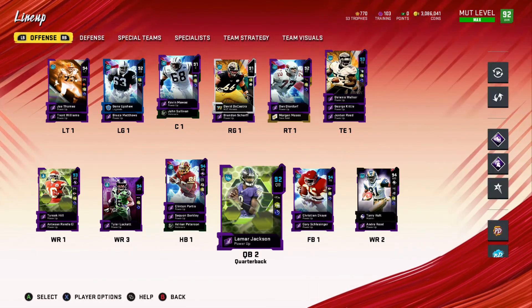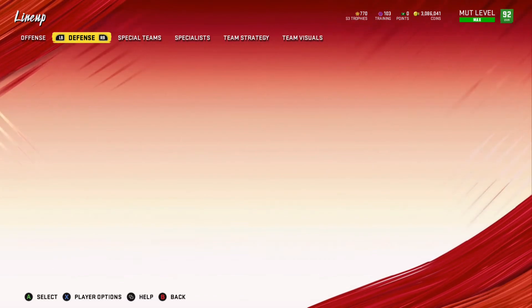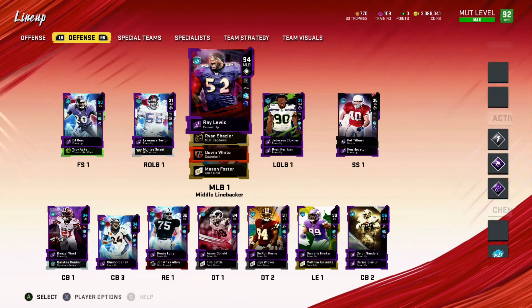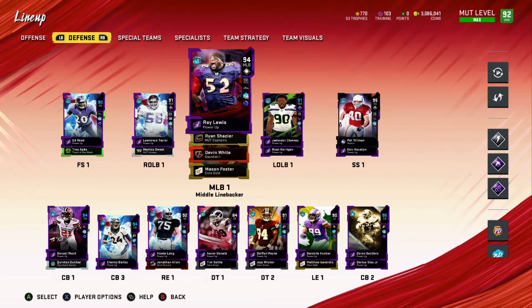That is what we have for the offense. On defense we have made a few more upgrades. We do always have the issue where players do not pop up — something that's been able to help me out. Most of the time I do this off screen and edit it out, but if you click on that player and then go back, more times than not all the players will be there. So if you want to take a screenshot, that is something that could potentially help you out.